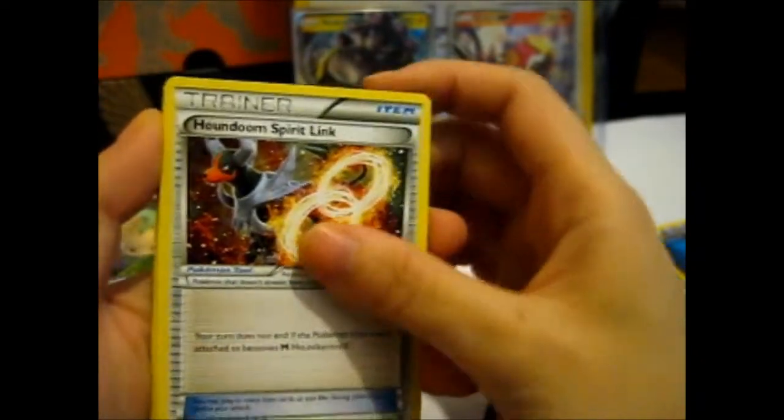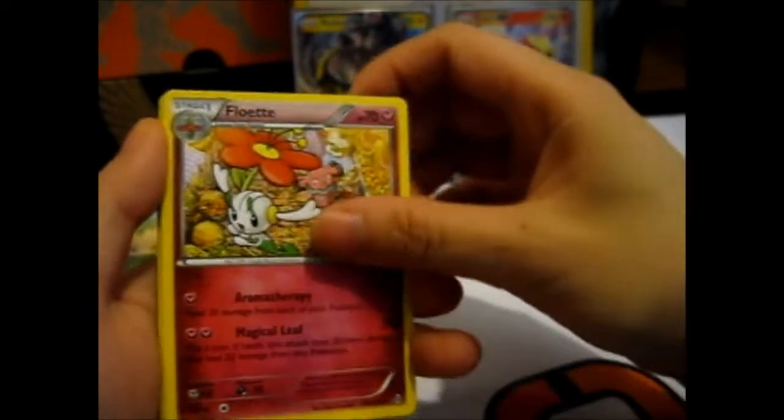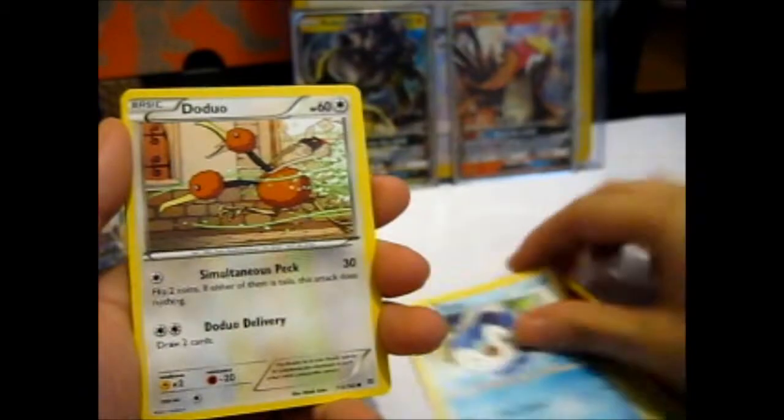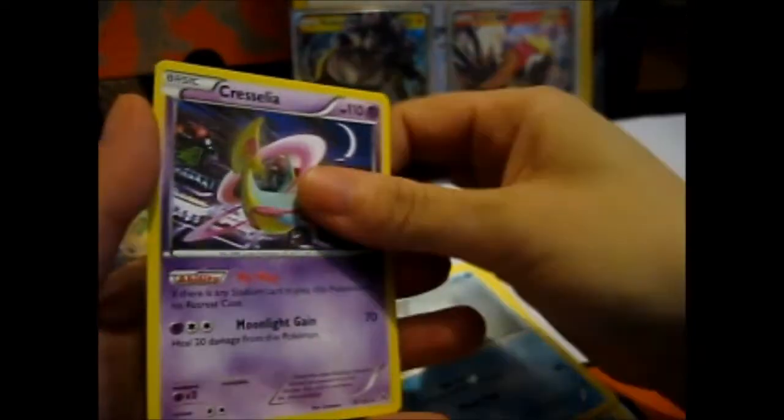We've got a Houndoom Spirit Link, Floette, Brozong, Pansage, Hippopotas, Piplup, Doduo, Remoray, Mewtwo Spirit Link reverse, and a Priscilla non-holo rare. I should have three Priscillas already, so I'm not too bothered about that. I don't think I have a reverse of that so that's nice.